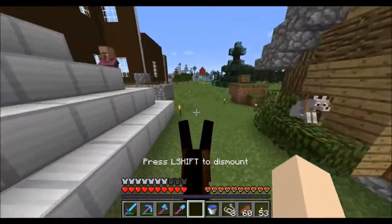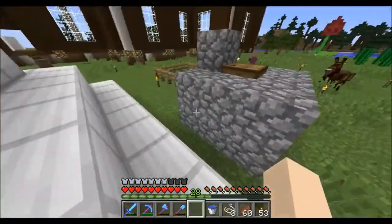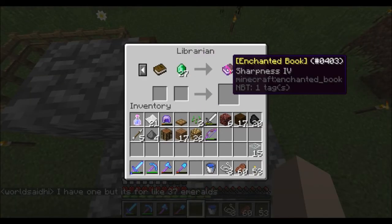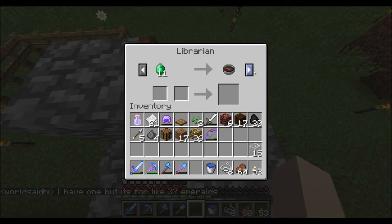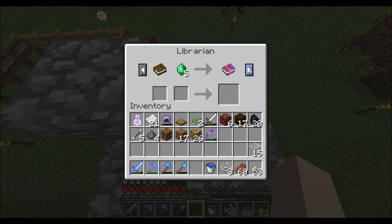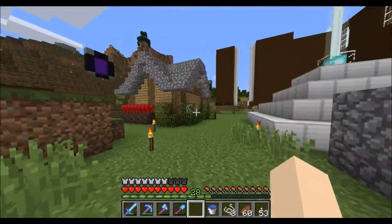I just want to show you this villager for a second. First, we got a Sharpness Four book, which is really cool. Then we got a Flame One book — that's alright, good for bows. And we got an Infinity book, so this villager is really good for weapons.